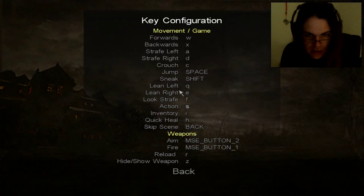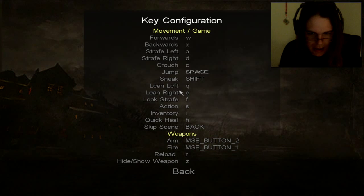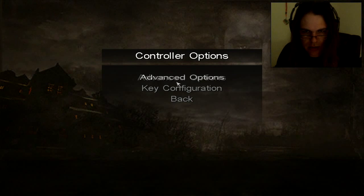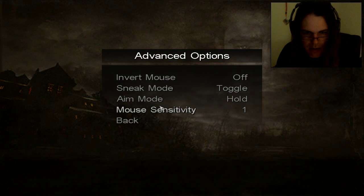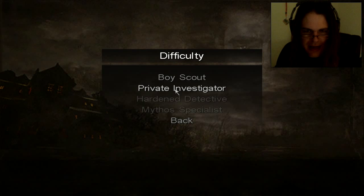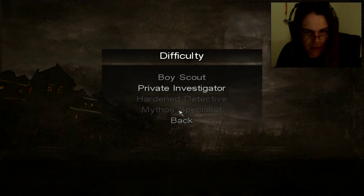Is E used for anything? Oh, lean right. I do know I want my mouse sensitivity at 1. Good. You can hear the game talking to you. We'll do a new game. We have Boy Scout and Private Investigator as our difficulty modes. We can't do Hardened Detective or Mythos Specialist yet, so we'll have to do PI.